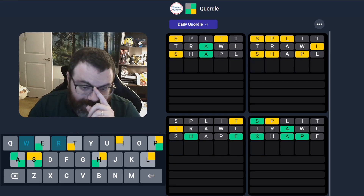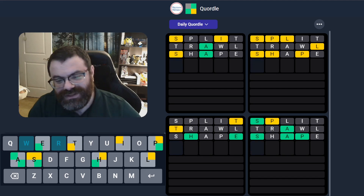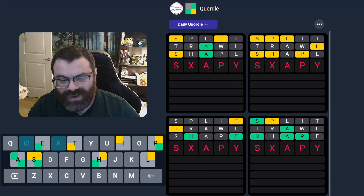Darn. Well, I got the H and the E on the bottom left word, so it's not awful. What goes after that P? Maybe a Y? But I don't know how that would work.